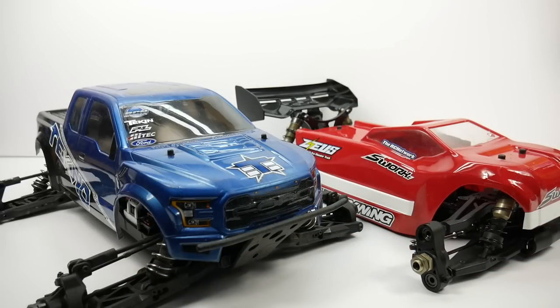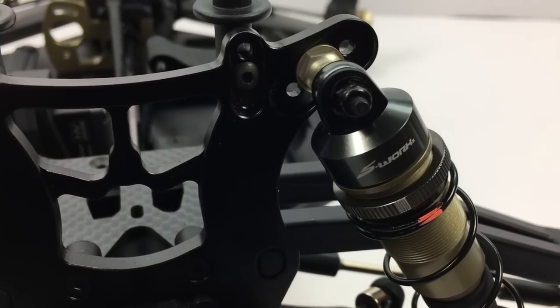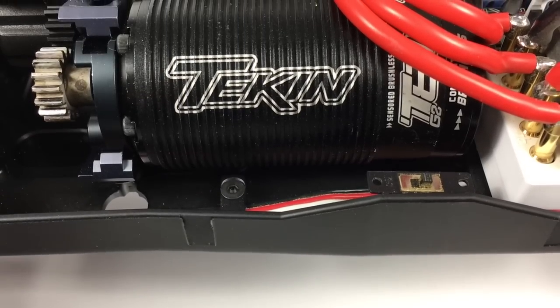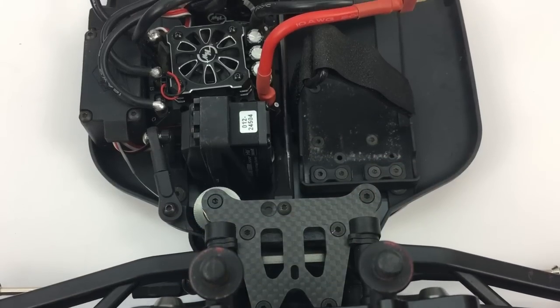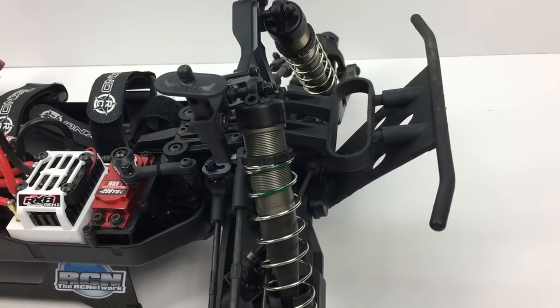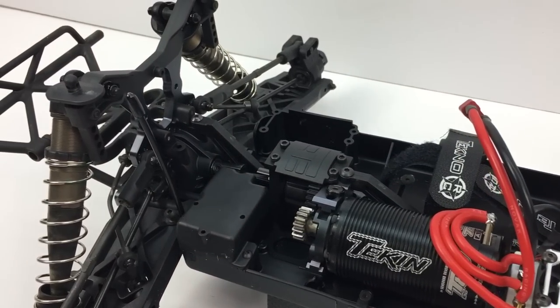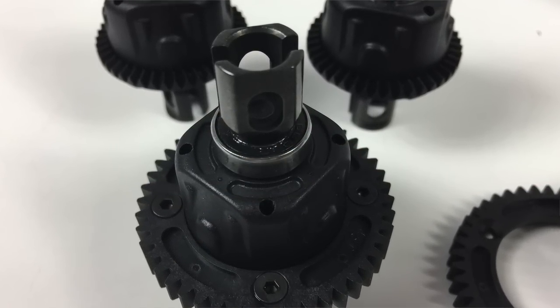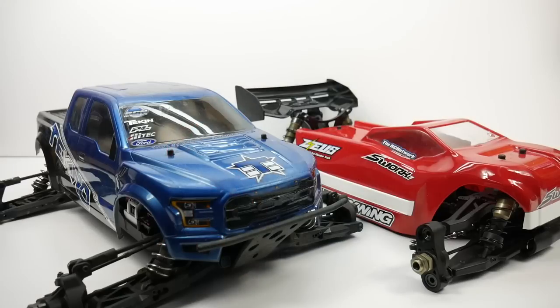Some other similarities: they both have 17-millimeter wheel hexes and 17-millimeter-ish shocks, although the S-Works shocks are slightly smaller. They both take 1/8 scale electronics that run on ideally 4S to 6S LiPo power. Their drivelines are both very similar, having all the electronics on one side and the battery on the other to balance everything out. They even follow the same pecking order of servo, ESC, and motor down the left side of the vehicle, and both run on three fluid-filled geared differentials — front, center, and rear — with the center differential set way back on both vehicles.